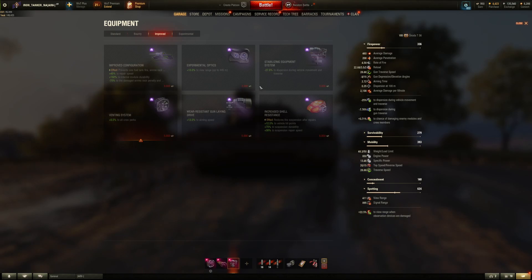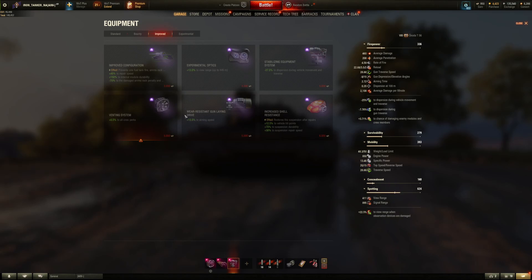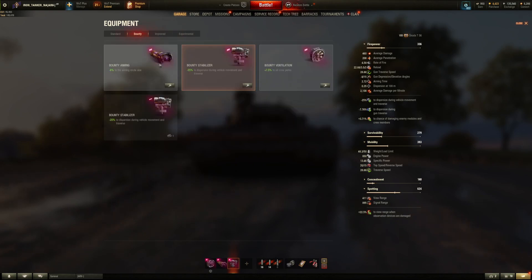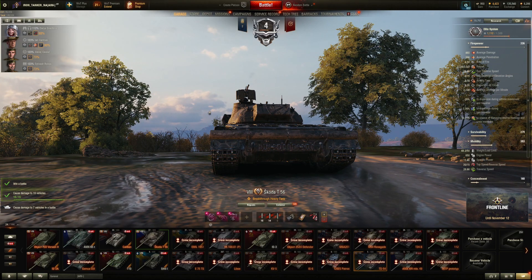I have no idea what all this stuff is — I destroyed a couple of them. Purchase required: 2,500 bonds, I guess 2,050 — I don't know what that is. It doesn't tell you. But you don't want that, you want the bounty. Just upgrade it because it's free to demount. I saw AllSkill doing this.